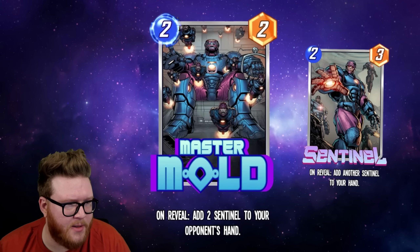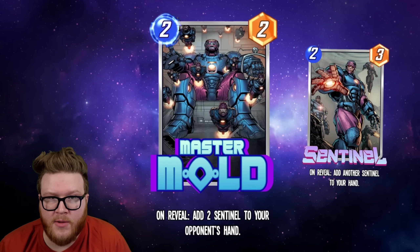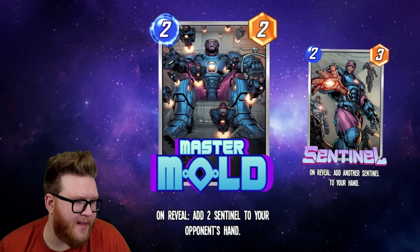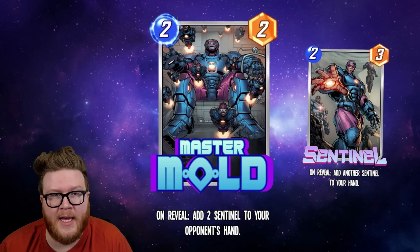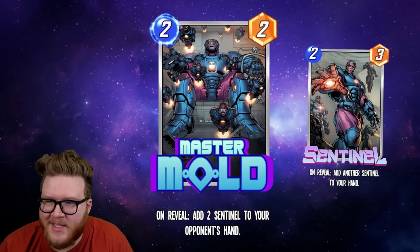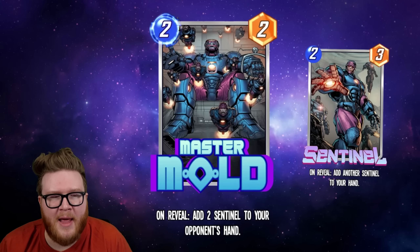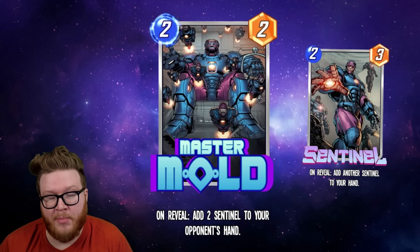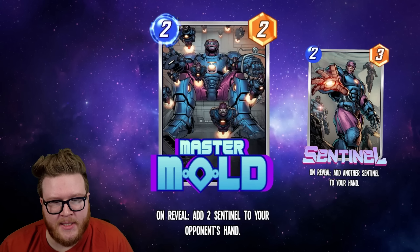Next up is Master Mold — this guy looks really cool. A new two-energy two-power card with an On Reveal: 'Add two Sentinels to your opponent's hand.' The idea with this card is twofold. Number one, filling your opponent's hand and keeping it full can be great for cards like Ronin. We've already seen people playing around with Ronin decks with Sandman, and Maximus and Baron Mordo kind of fit in with that package. This is another way to keep your opponent's hand really full, because they can't really get rid of the Sentinels — they play a Sentinel and another one comes back.